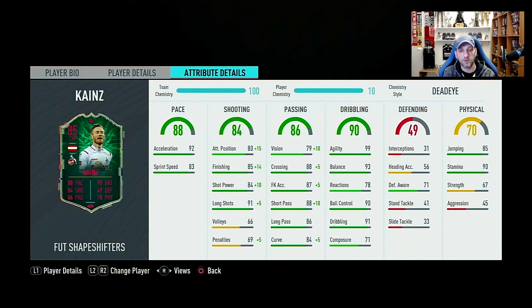Shooting overall 84: finishing 85 upgrades to 99, shot power 84 to 94, long shots 91 to 96 — almost maxed out, really nice. Passing overall 86: vision 79 to 89, crossing 80 to 93, short pass 88 to 98, long pass 86, curve 84 to 89. Vision is nearly 90, short pass almost maxed at 98. Dribbling is really high — no improvement needed — with agility 99, balance 93, ball control 90, dribbling 91. Composure is a bit low though, paired with low strength and aggression.